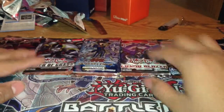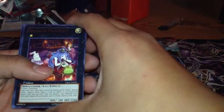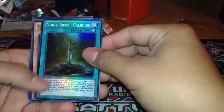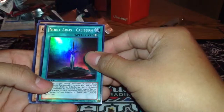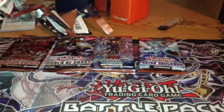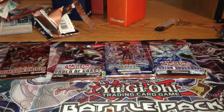Five packs left — let's do another Cosmo Blazer. Got a rare Slacker Magician and a super rare Noble Arms Caliburn. Nice. Four packs left — let's do Order of Chaos.